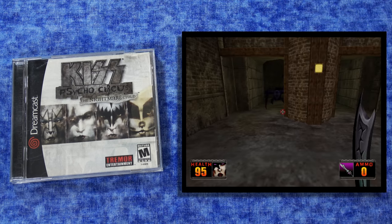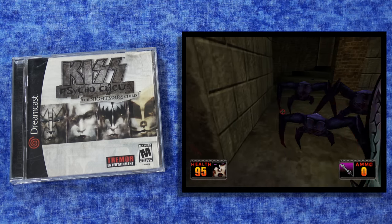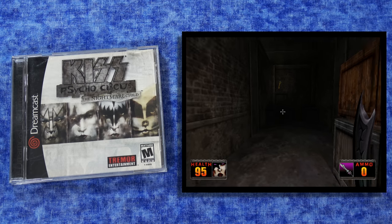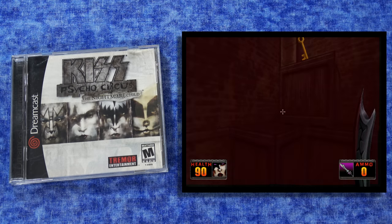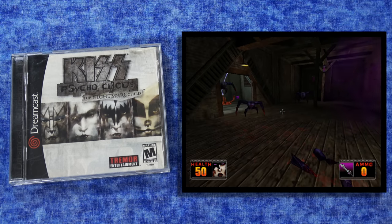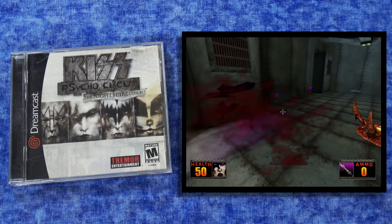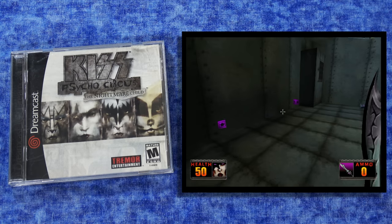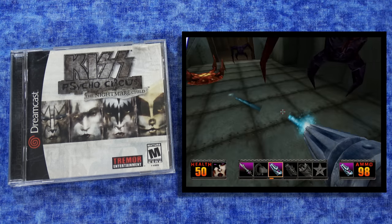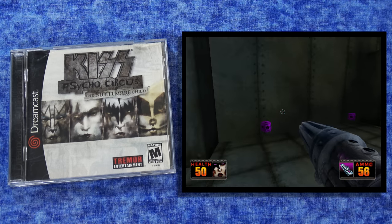Here's a game I'm not sure I'd necessarily recommend, but it is kind of interesting if you're a KISS fan like me — that of course is KISS Psycho Circus: The Nightmare Child. Back in the late 90s, early 2000s, KISS was putting out a comic book and that's kind of what this is based on — a whole reboot of the KISS franchise trying to modernize it, which is why the characters look more edgy on the cover. This is an interesting first-person shooter that definitely has its fans and doesn't feel like anything else at the time. If you're into the band and looking for something different to play, you might check it out.